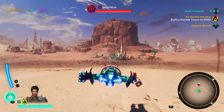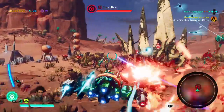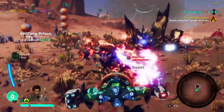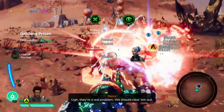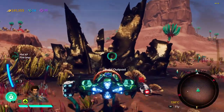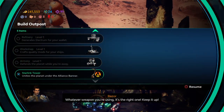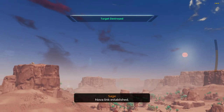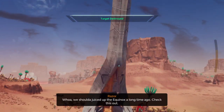You know, Impive — you're all going to be the Impive that gets us a million dollars. That's exactly what I did. Whatever weapon you're using, it's the right one, keep it up. Imp swarm neutralized. No one established. Yes! It's working! Whoa, we should've juiced up the Equinox a long time ago.